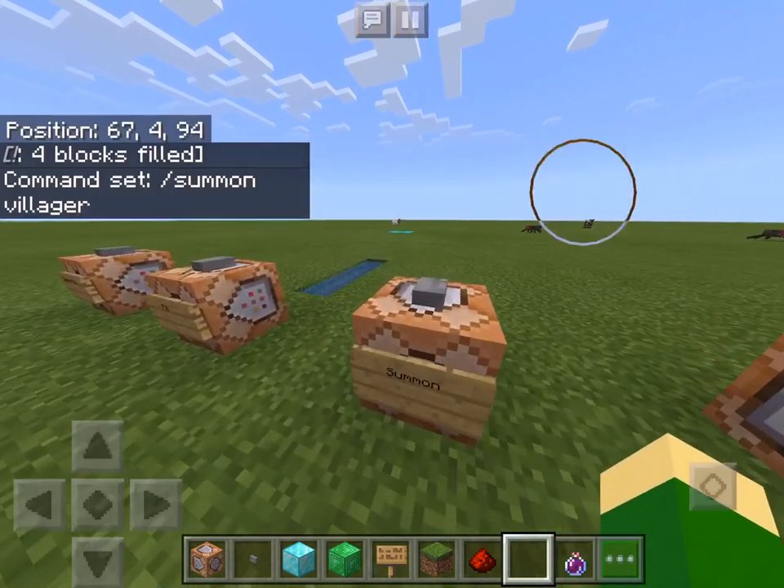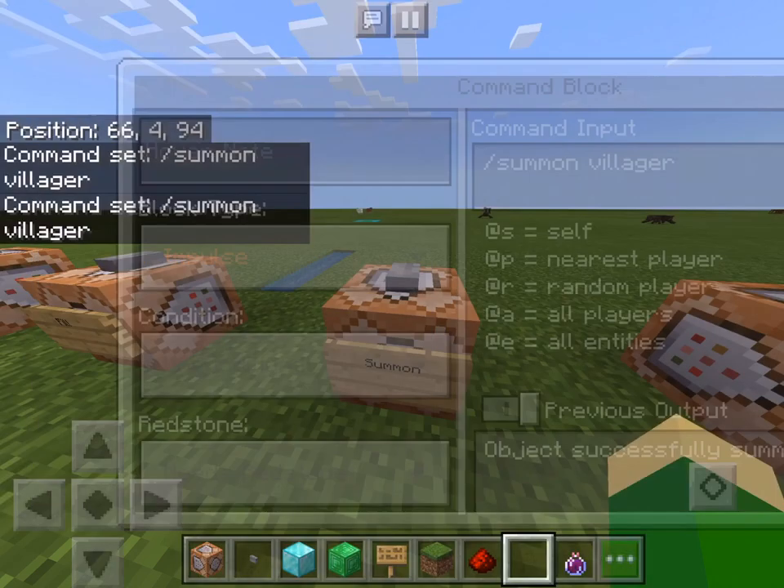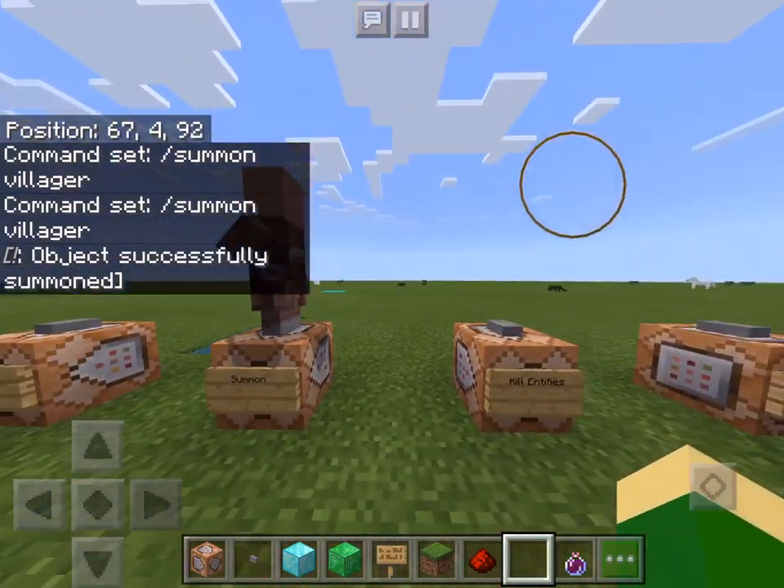Now let me introduce this one — the summon command block. You literally just do slash summon and then whatever mob you want to summon, you can do it. In this case I want to summon a villager, so I got a villager.